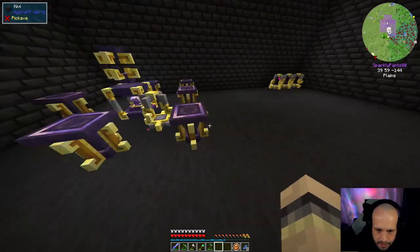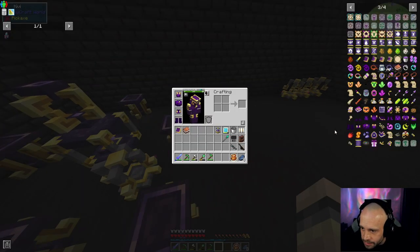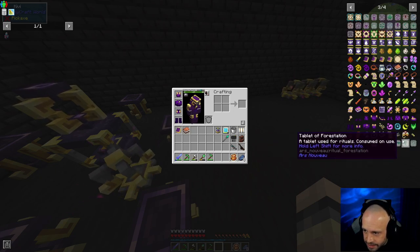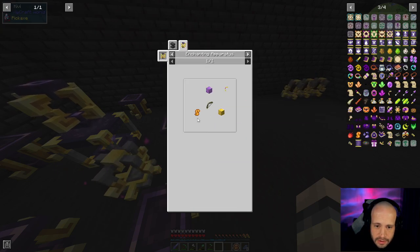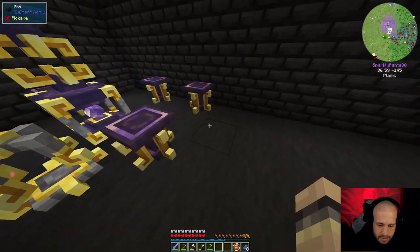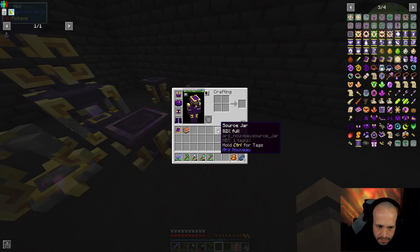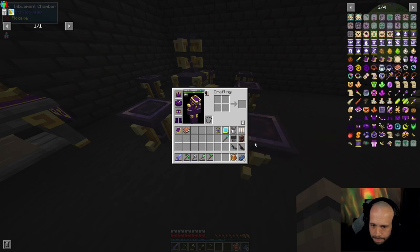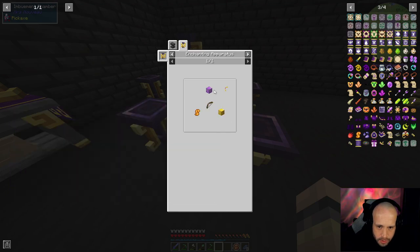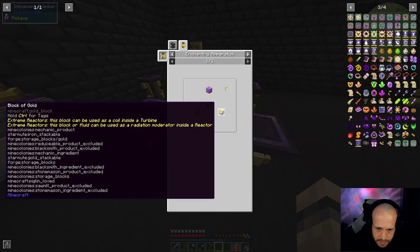I guess the next thing is going to be the bow that we said we wanted, because one thing that is definitely coming up — we haven't talked about yet — is going to the end. Manipulation essence — that's a clock, a stone button. We need two thousand source.